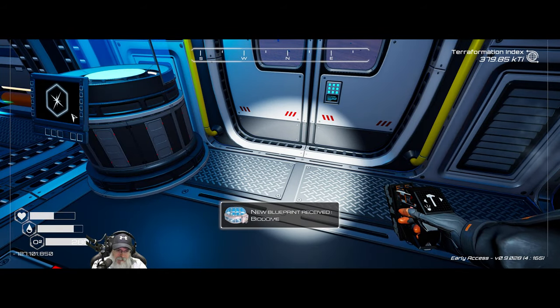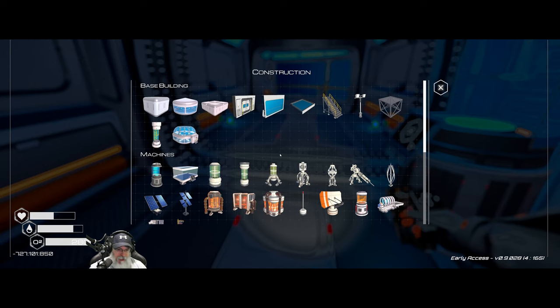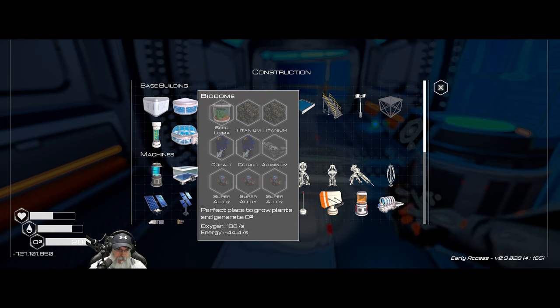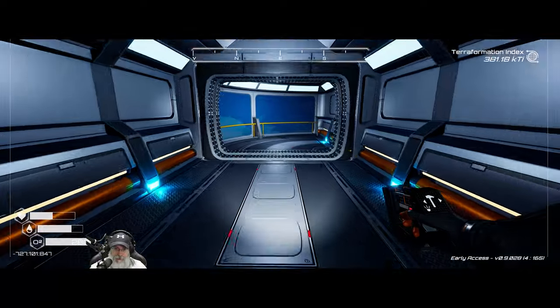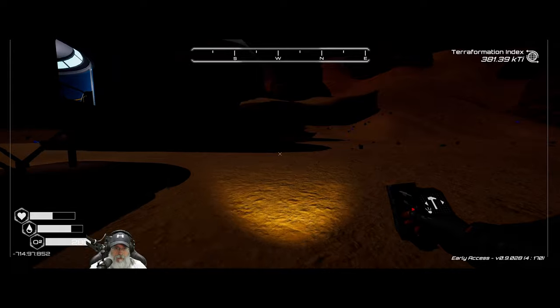Oh nice — we got the biodome! That's beautiful. We're going to include that in this build — that's going to be amazing. Let's just keep adding to the main building first. We're going to need a bunch more iron and titanium.